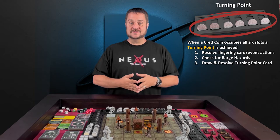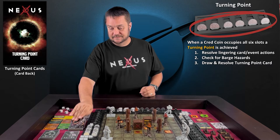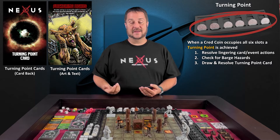Once all of those actions have been resolved, now it's time for you to draw your turning point card. This is going to be the player who initiated the turning point on their command round. Your turning point card is going to have a narrative event with instructions and actions. This may apply to you, to your opponents, or to everyone at the table. Now it's time to execute those actions on that turning point card.